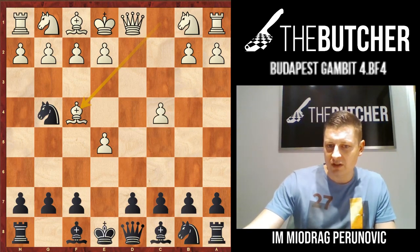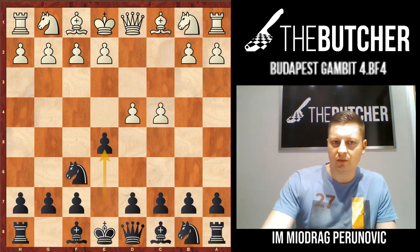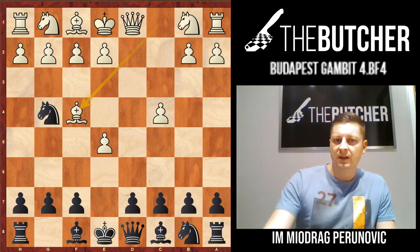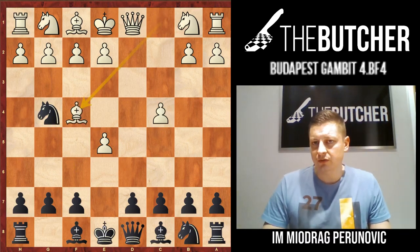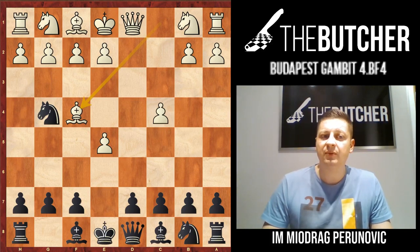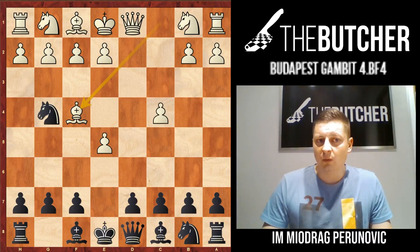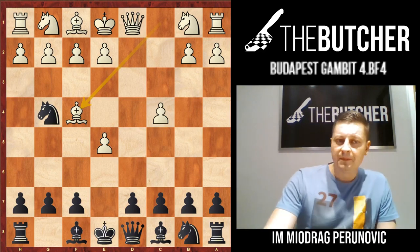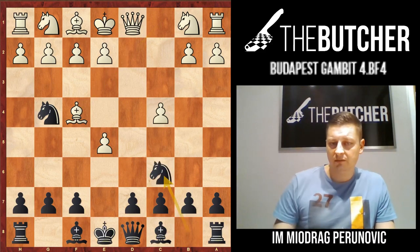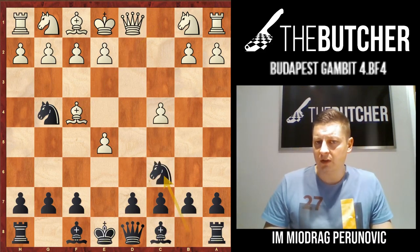So how do we reach this position? As you know: d4, Nf6, c4, e5, d takes, Ng4, and Bishop f4. In the previous three videos I showed you in the first two how to play against the sidelines, and in the last one how to play against the very common Knight f3. But let's see what happens with Bishop f4, because white doesn't want to commit himself with Knight f3 so early. The main line is Knight c6 and it will be the subject of most of our analysis in this lesson.